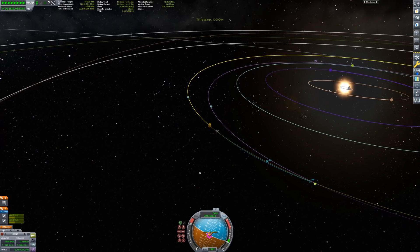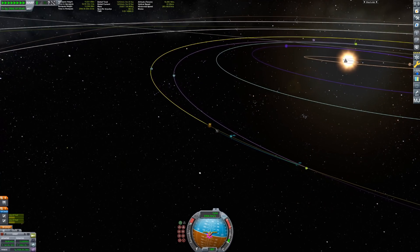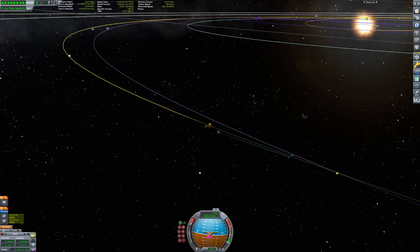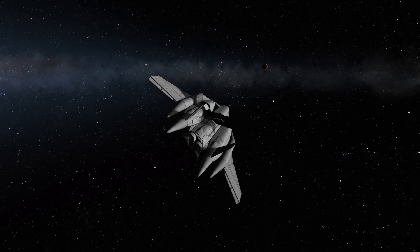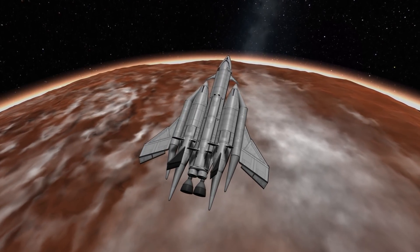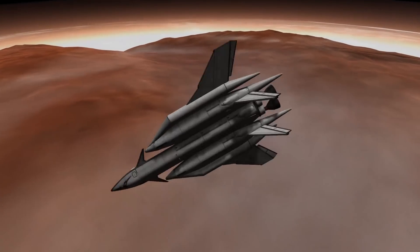After skipping a few hundred days ahead, we are now on close approach to Duna, and its gravity is sucking us in, figuratively speaking. I'm going to lower my periapsis. The reason for that is, since I have all of these aerodynamic surfaces, I'm going to try an aerobrake - meaning using the atmosphere to slow my descent, which many of you may already know.